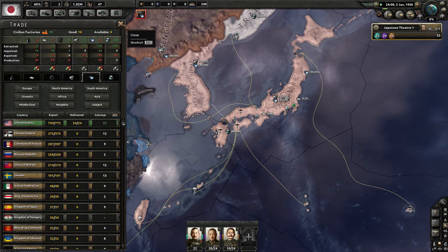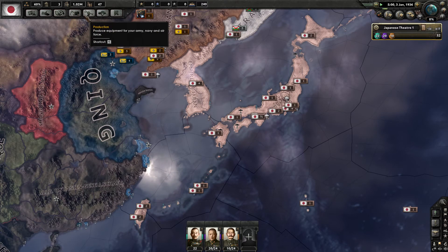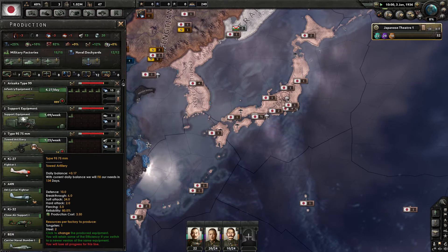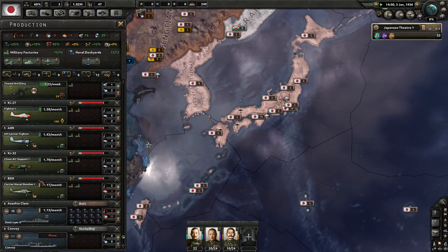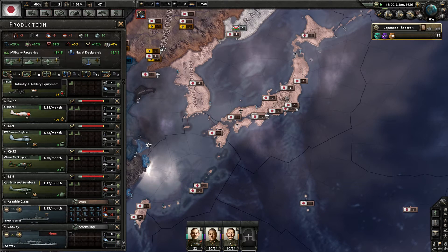What does this do to our construction? It rips it a new hole — horrendous. Our production includes infantry weapons, support equipment, towed artillery, fighters, carrier fighters, close air support, carrier naval bombers, and 10 destroyers are being produced. We also have plans for convoys in the future.